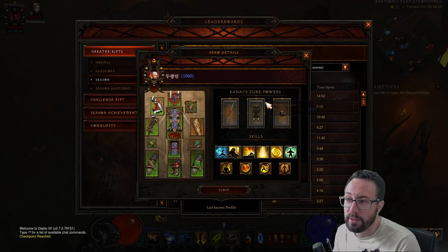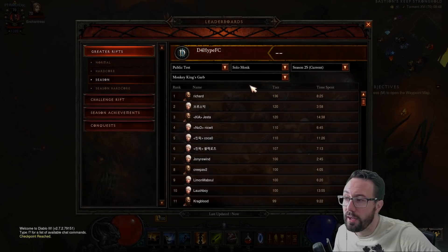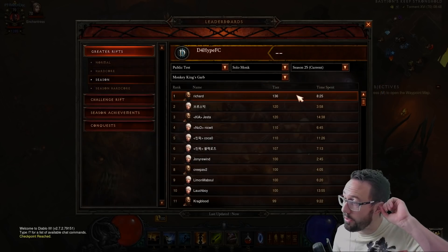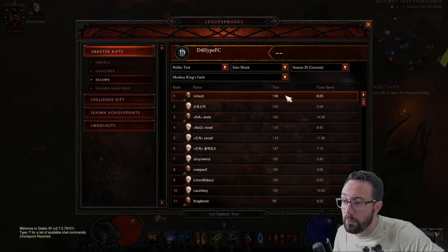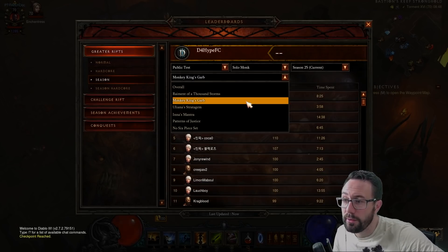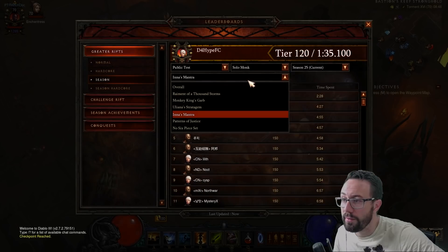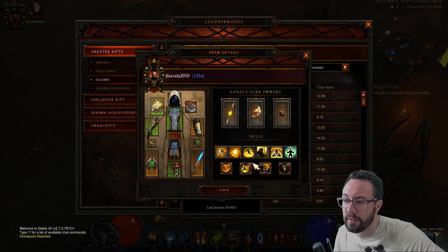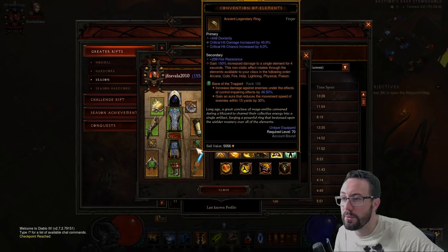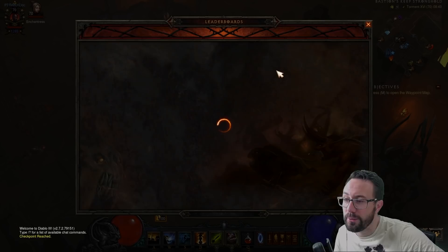Raiment — garbage, nobody ever plays it, one of my least favourite sets in the game. For the Sunwuko set, doesn't look like anybody's pushed it terribly much. We've got a Tempest Rush here with no shenanigans — will anybody clear 150 with it? Possibly, but it just hasn't really been looked at at all. Uliana's Stratagem hasn't been looked at. Inna's we've covered — 150 for days. Patterns of Justice — not terribly looked at, a few more people have had a go. Will this get to 150? I'd say probably not, but we'll have to see what people do when they have the time.